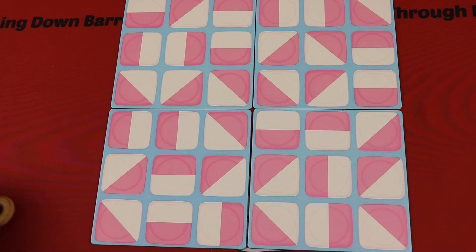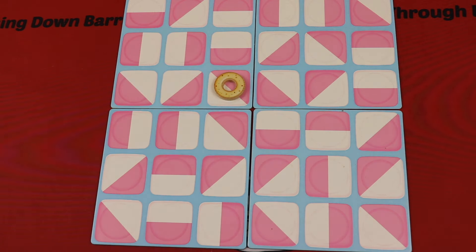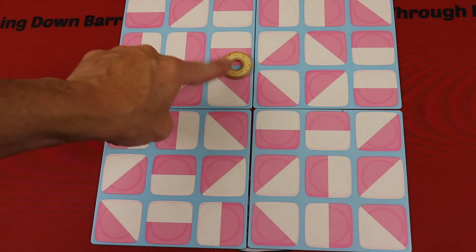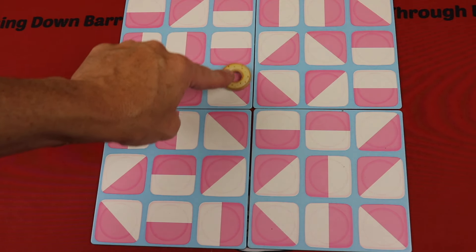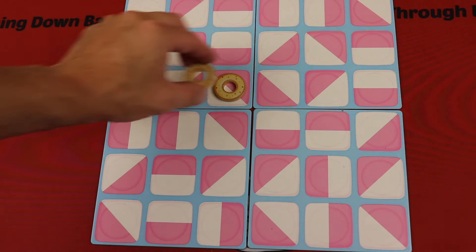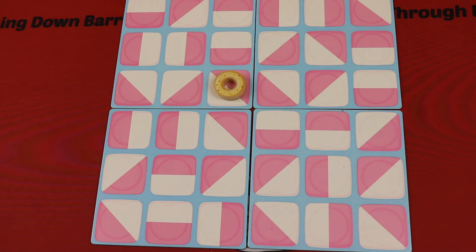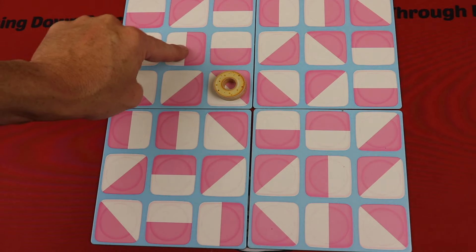On your turn, you're going to place a donut. You're trying to get five in a row in any direction — horizontal, vertical, or diagonal. The line in between the two colors shows you where the opponent must place next. Usually you put two of them on top to show which was the last donut placed, because it gets a little confusing after a while. So this player could go here, and the other player can respond in the adjacent valid spots along that line.